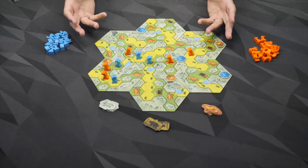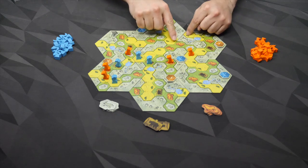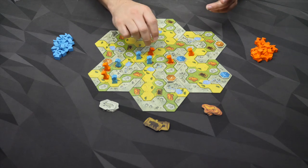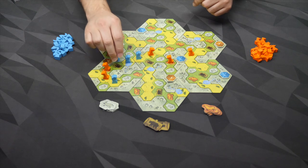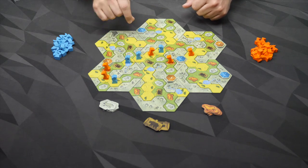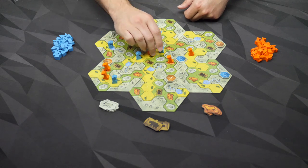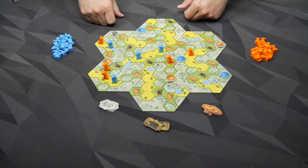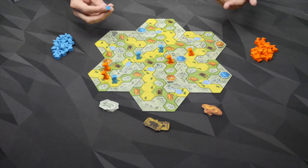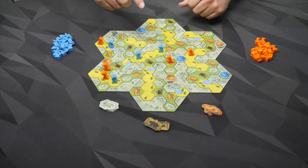That's pretty much the game. This continues until all the pieces are out. We go through all of these scoring locations, seeing who controls it — whoever has the most figures in it. For example, that group would be the blue player's group, and they're going to score points for that. If the players are tied, then no one gets that group. Whoever has the most points is going to be the winner. That's all there is to it, so let's go back up top.